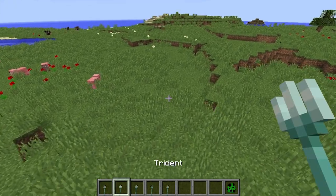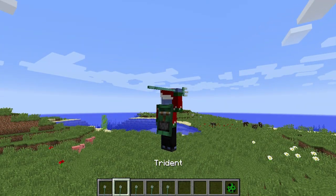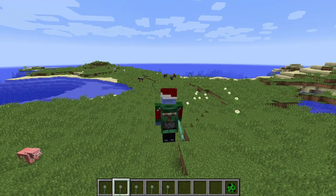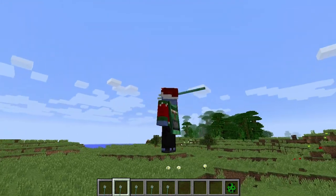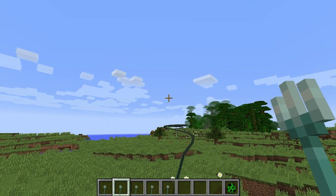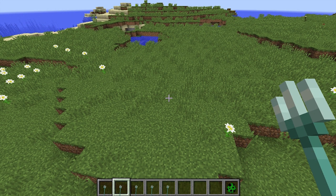Let's talk about Loyalty — probably my favorite enchantment of them all. We're going to switch to F5 here. Loyalty basically puts it on a drawstring so it comes back to you. You can't really see it when I'm in F5 but it's so cool and makes awesome noises too. You can see it throw and then come back — it has some pretty cool special abilities.